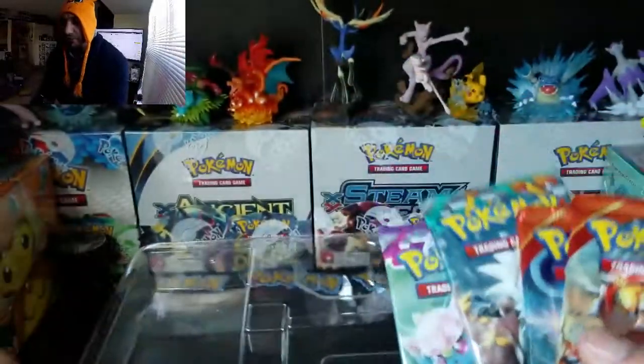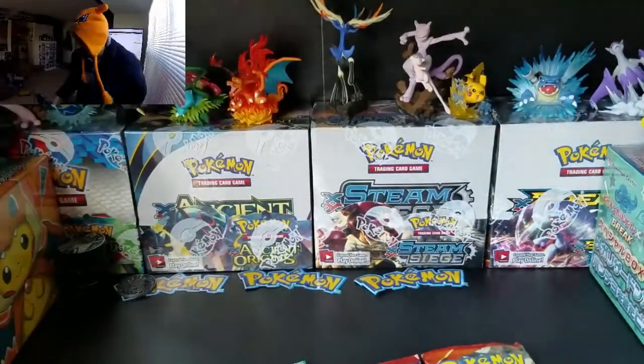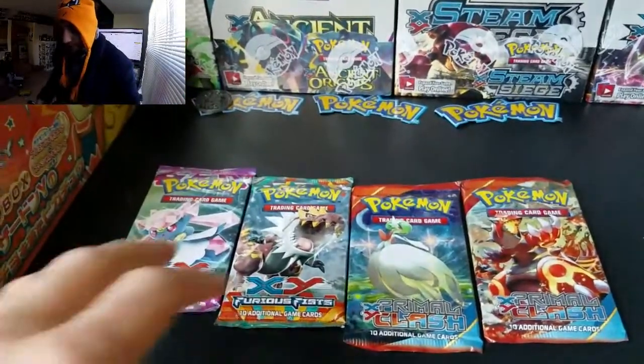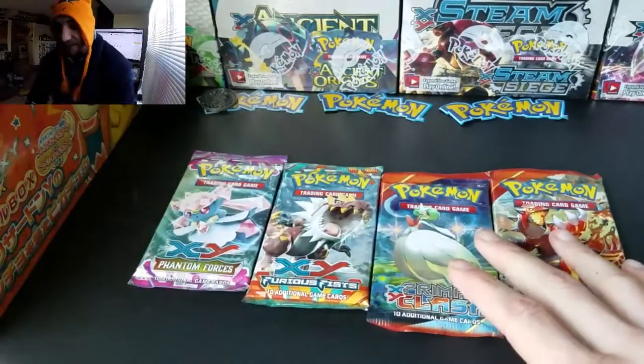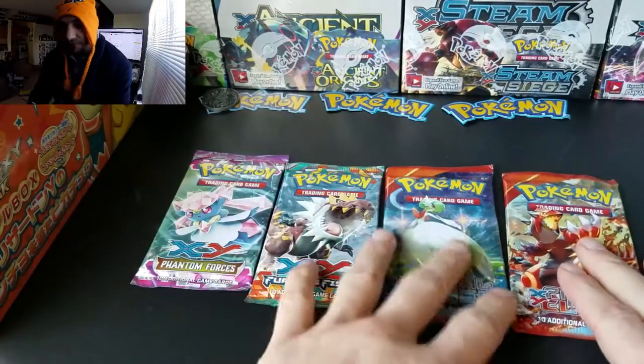He almost looks like the Charizard one. We got four packs and there wasn't even a code card — usually they come with a code card. I guess nobody really cares. Let's go to work — we got two Primal Clashes, a Furious Fist, and a Phantom Forces. I'm gonna start from right to left.